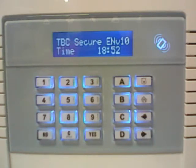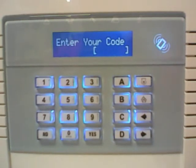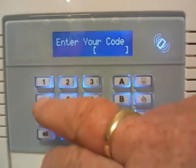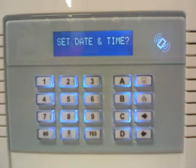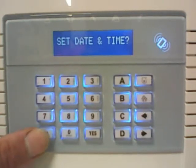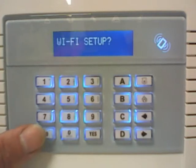The first thing you need to do is press the D key, followed by your six-digit master manager code which we set up right from the beginning. Your master manager code — if you use the app, it's the six-digit code you use to set the app. Once you press your master manager code in after the D button, press the NO button until you get to Wi-Fi setup.